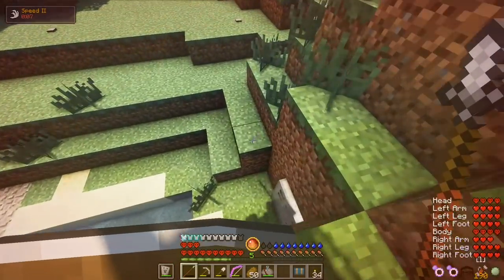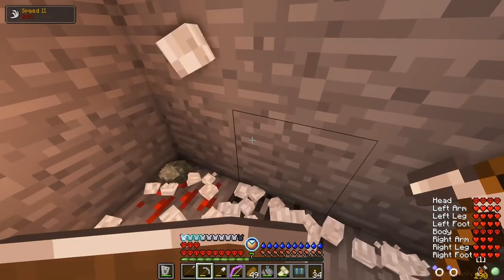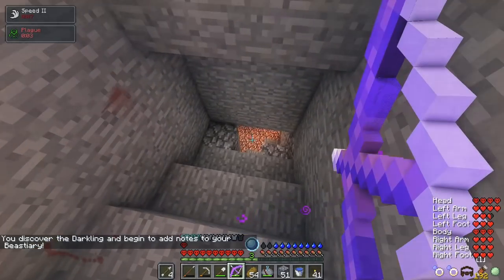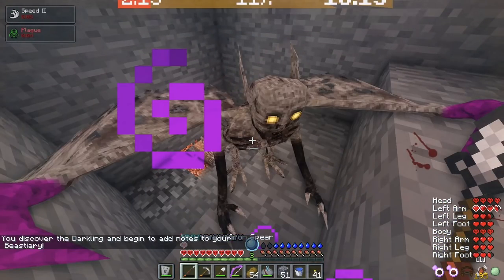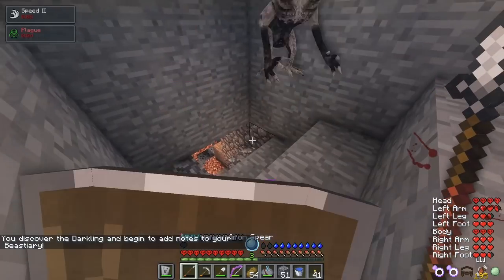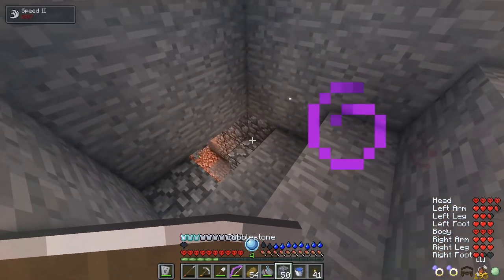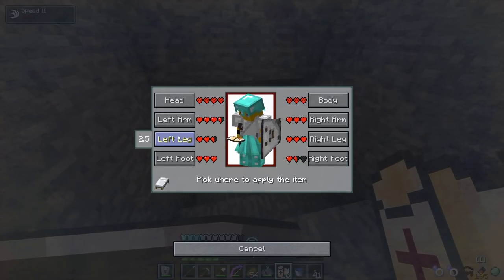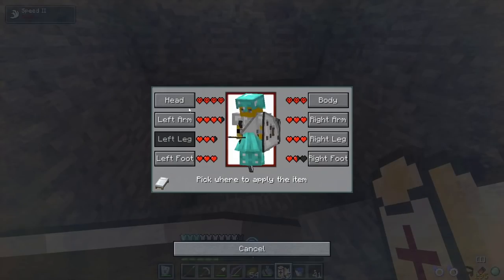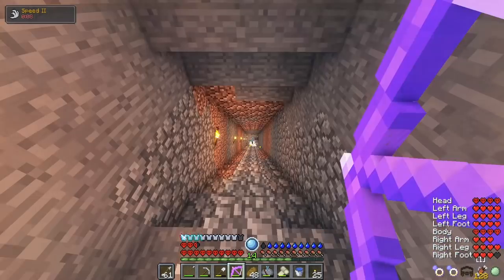I head back to the mine to look for more silverfish and ores. I try to avoid redstone for now as it can spawn a powerful crystal mob. I go towards a hole where I hear silverfish and encounter my first ever darkling. These things are incredibly dangerous — they can suck the life out of you in seconds if you don't kill them fast enough. I exterminate it. Out of all the mobs in RLCraft, darklings are actually one of my favorites — a cool mob and a fun summoning mob to use in the future.